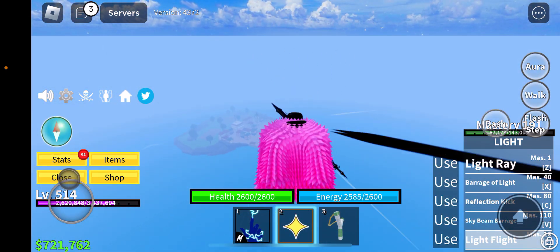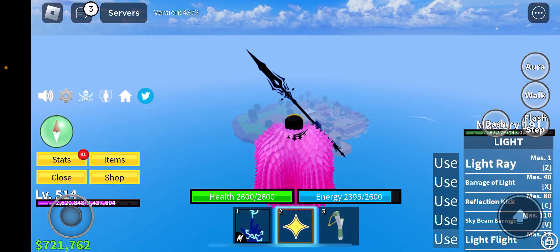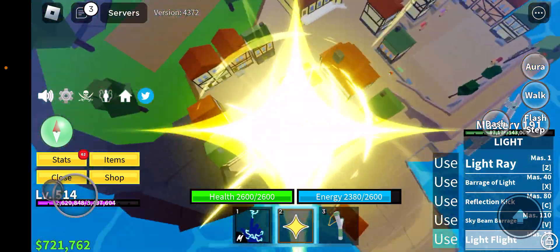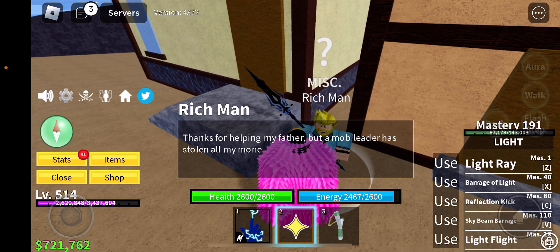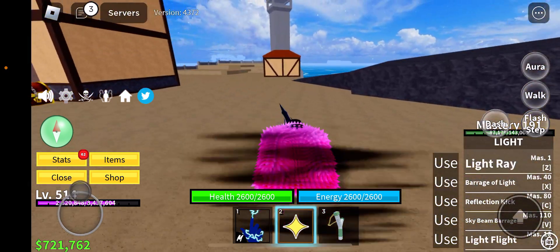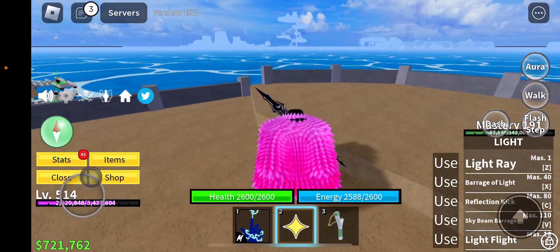So now we go over here to the pirate village. Look at this — that just gives you reach. So now it says: 'Thanks for helping my father, but a mob leader has stolen all my money. Please find it and take him down as soon as possible so I can reward you.' That basically means you have to go to the marine fortress.